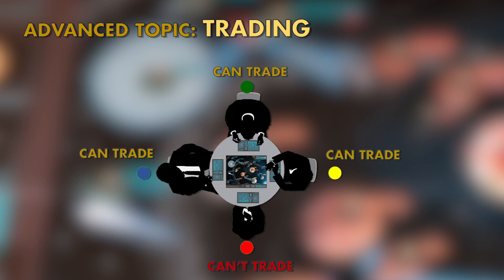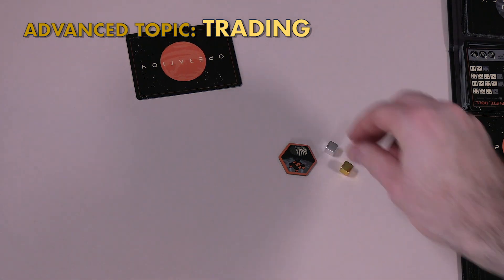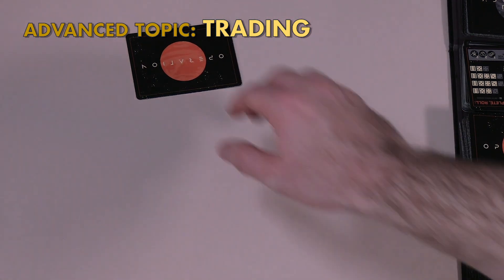Players may trade with one another throughout the game during the player turn phase when it's not their turn. For instance, if it is the red player's turn, the blue, green, and yellow players may trade with one another. But as soon as the red player passes their turn, blue may no longer participate in trading until after their turn. Anything can be traded, including bases, mission cards, bonuses, and even future alliances. However, everyone is a criminal, so there's no central enforcement of future agreements — approach alliances with caution.